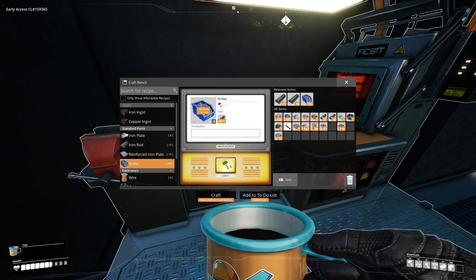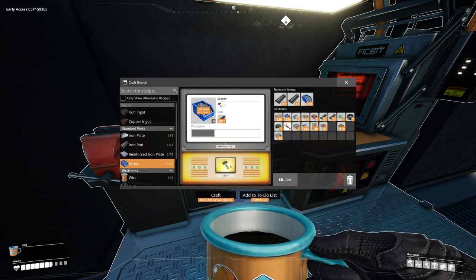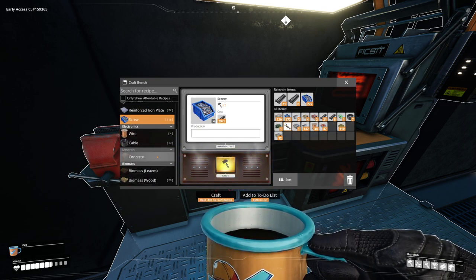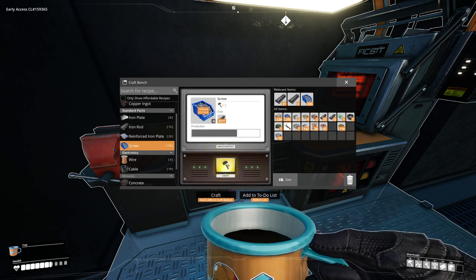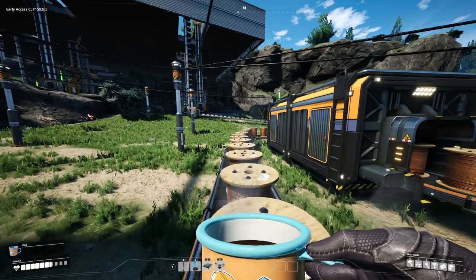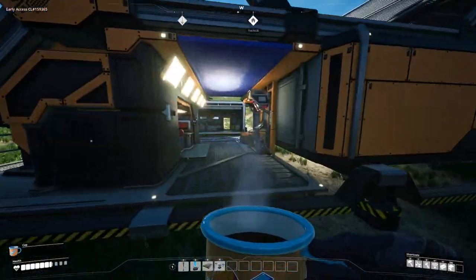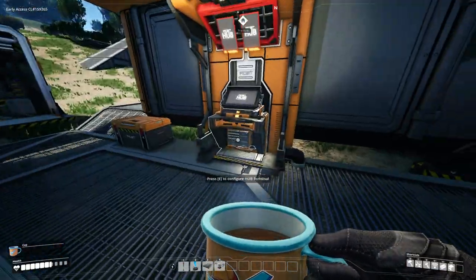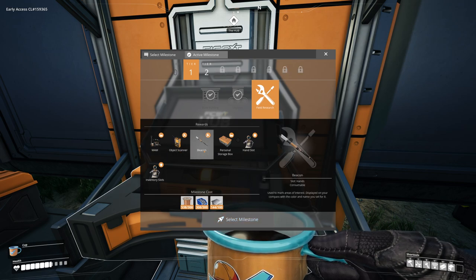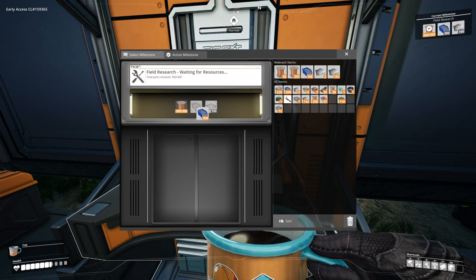We definitely want to unlock some stuff and explore new things we haven't seen yet, maybe start production on more complicated things. With the space elevator, we have to figure out how to craft something — I think we need a new machine for it. We should have enough materials — we can just grab copper wire from here. We can go ahead and complete this one now: field research will unlock the MAM, object scanner, beacon, personal storage box, and an inventory slot — let's just fill these in.